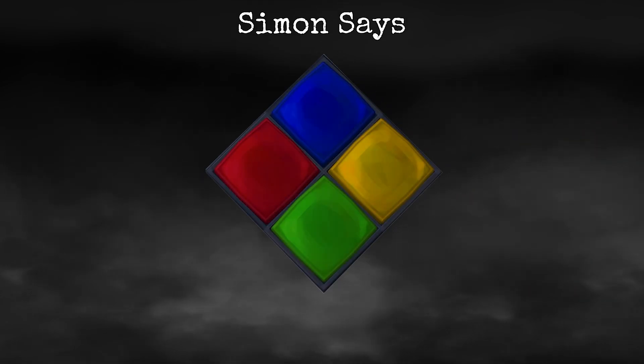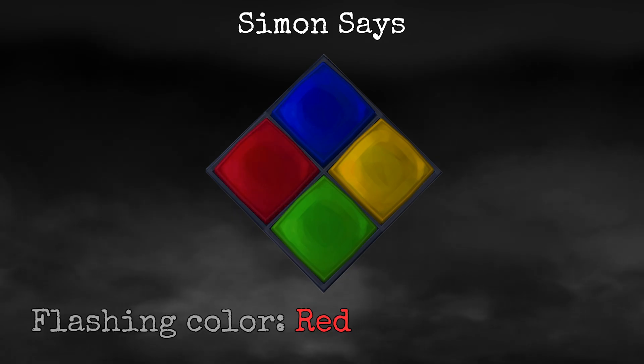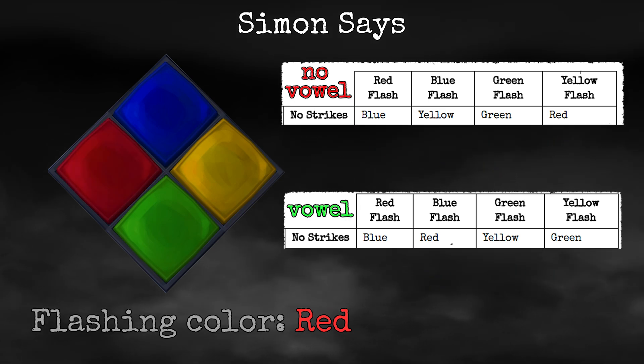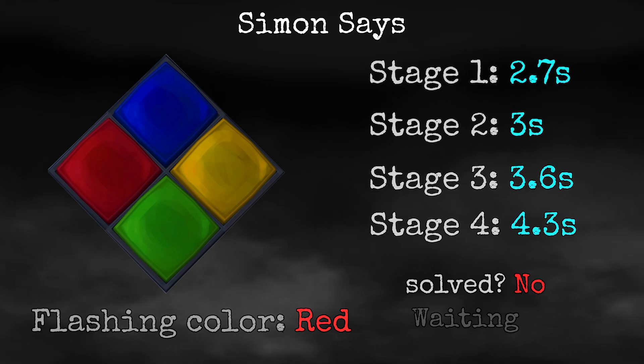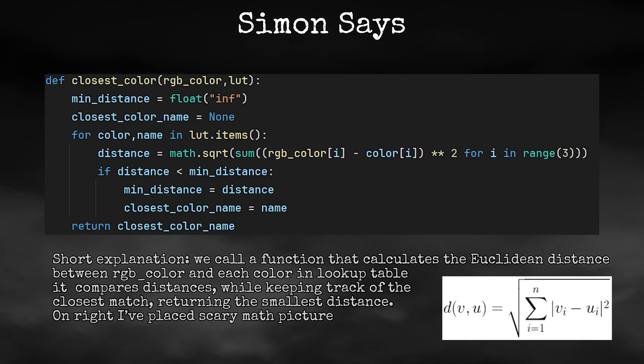Simon Says is quite slow, taking around 20 seconds to solve. We can't do any optimization here, so what we need to do is simply check for the first color flash as often as possible, and immediately press the button that should be pressed based on the rules. Checking for a vowel isn't an issue, and we don't even need to check for strikes since we won't have any. After every movement, we check if the module isn't solved already and wait a set amount of time. This module is also where I decided to fix some of my image recognition code, which really helped in other modules — especially color-related stuff like wires. Instead of checking for each edge case and comparing to a lookup table, we can make a short function that returns the closest value from the lookup table, saving plenty of coding time.